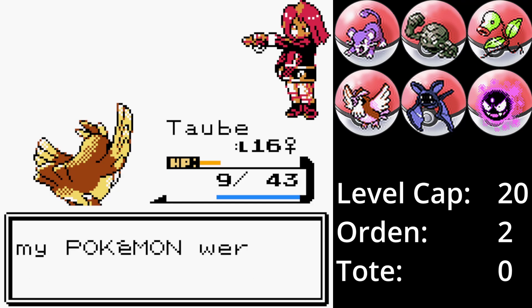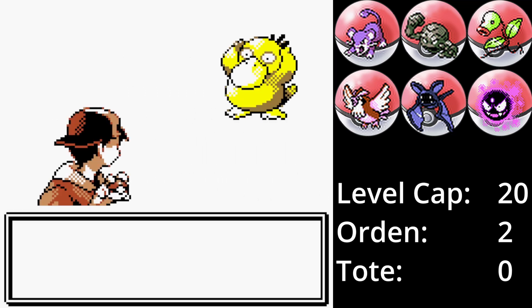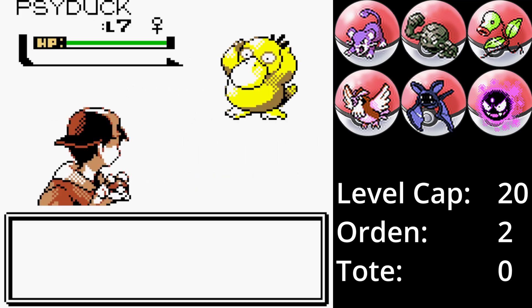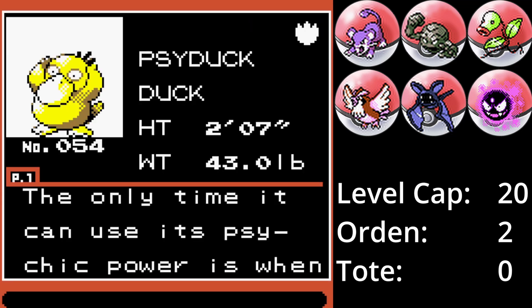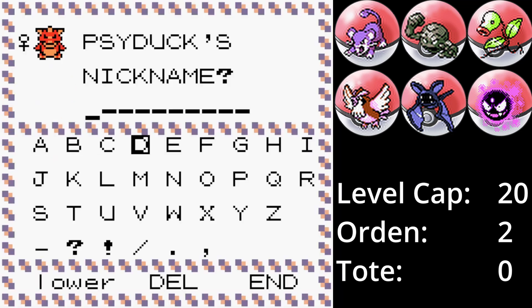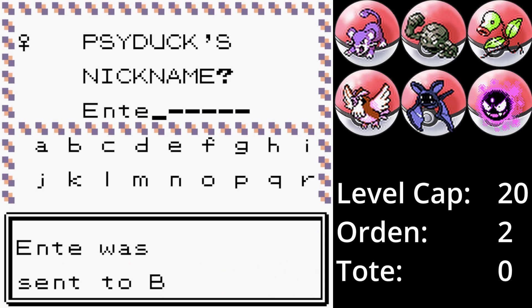Der Weg in den Steineichenwald ist frei. Im Steineichenwald treffen wir ein Enton. Auch wenn ich Enten mag, ist Enton in Generation 2 leider nicht gut. Konfusion ohne STAB reicht einfach nicht aus für die Top 4 und Psychokinese bekommt man leider erst viel zu spät im Spiel. Enton wird Ente genannt und kommt in die Box.